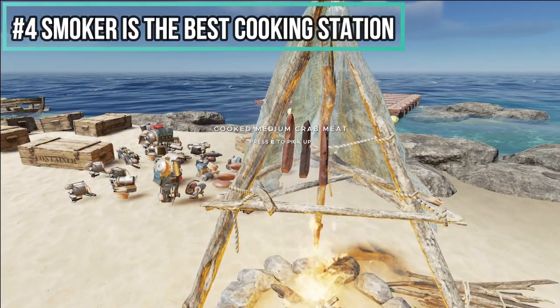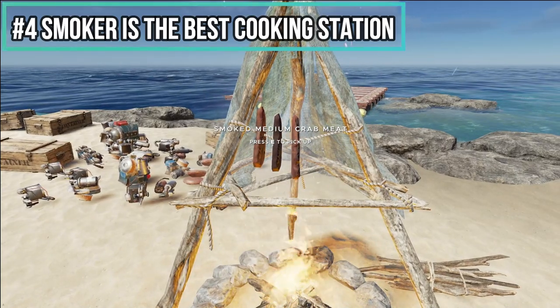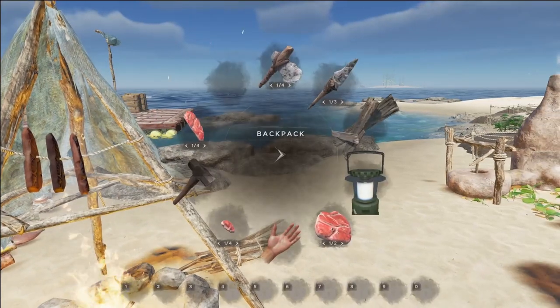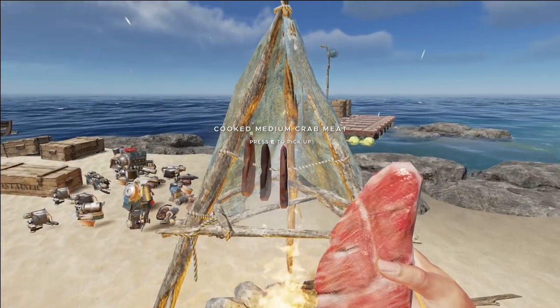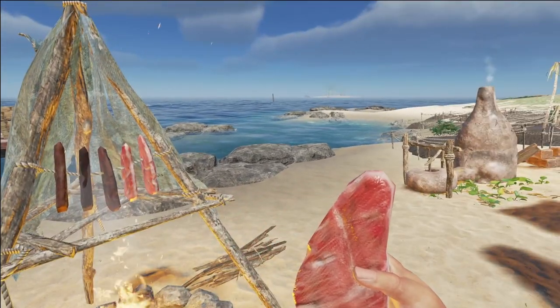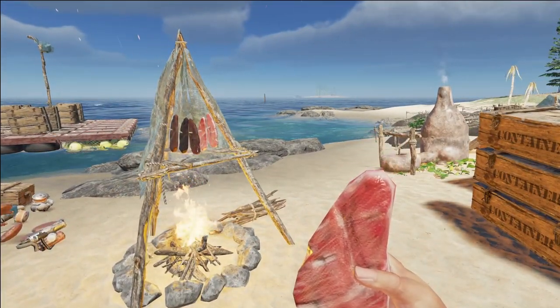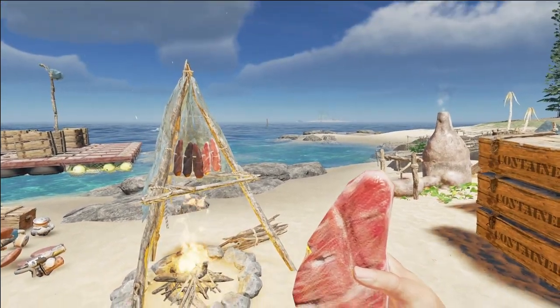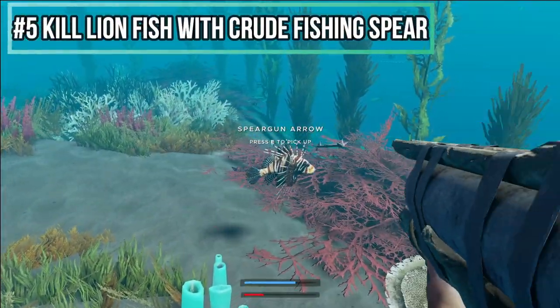Number four: the smoker is your best friend. It can cook multiple meats at the same time and is pretty cheap to build. If you leave cooked meat on the smoker long enough it will become smoked, which will make it last a lot longer before spoiling — perfect for long excursions away from home.